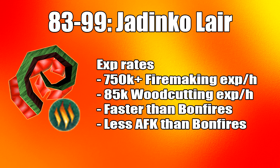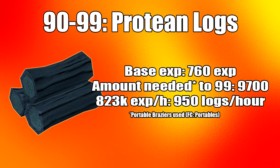Superheat form is somewhat click-intensive and not AFK, so some may prefer bonfire instead. From level 90 to 99 you can use protean logs, which are available from Treasure Hunter. They're generally not worth using as you're better off converting them to something else. The average XP per hour is 823k, assuming you burn 950 per hour, and you'll need 9,700 logs to reach 99.